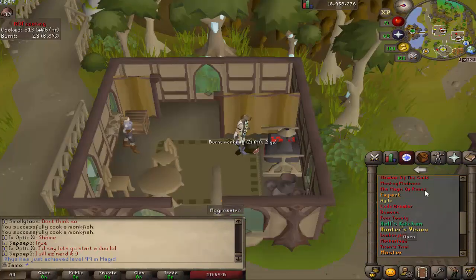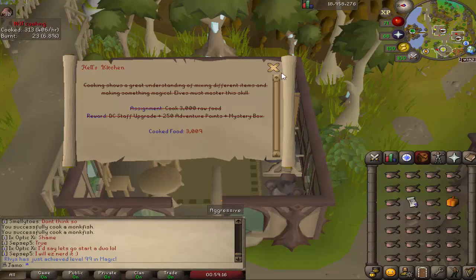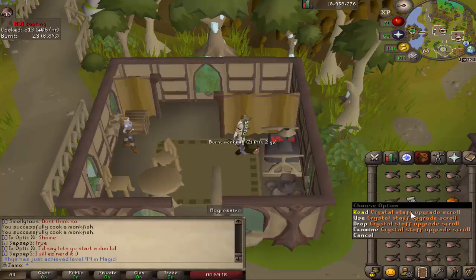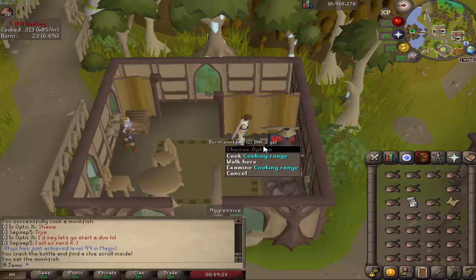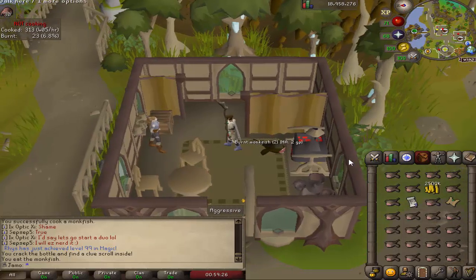So I just finished the Hell's Kitchen, which is 3,000 fish. Got the crystal staff upgrade and our mystery box. Easy clue — probably not that great. You also always get some cash with the mystery box, so that's not bad at least.